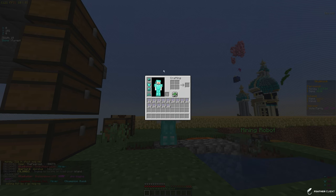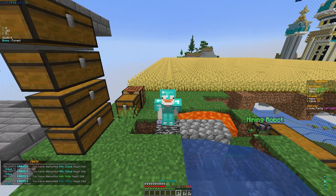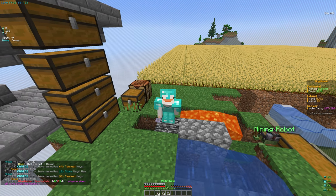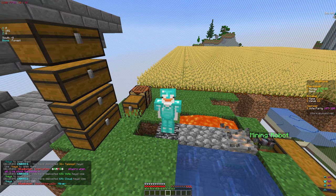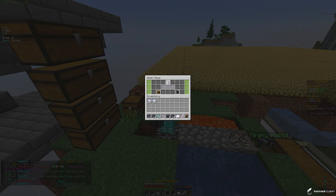We do have a ton of crate keys in our inventory - we got these from the crate key haul. You can get them just by playing on the server, they do it randomly, so make sure to check out the Discord when they post them. I'm going to claim all these keys and open them. We have 364 cloud keys, which is pretty insane, and 214 storm keys.